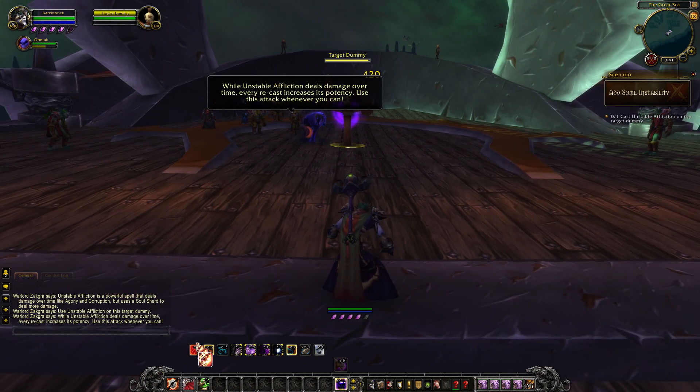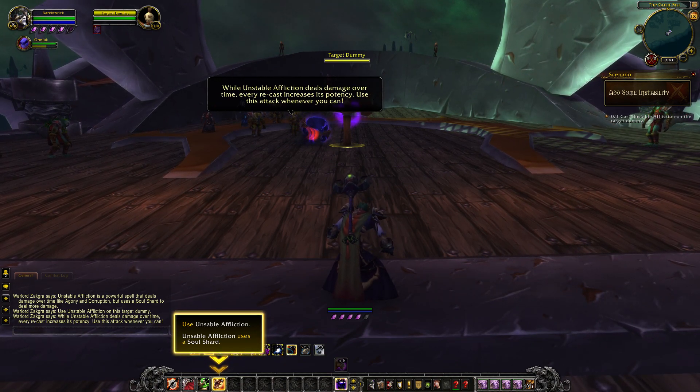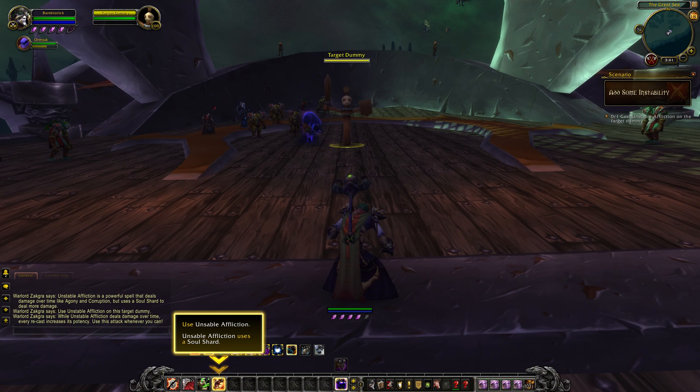While Unstable Affliction deals damage over time, every recast increases its potency. Use this attack whenever you can.